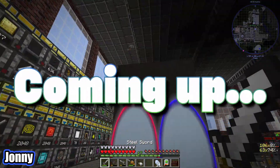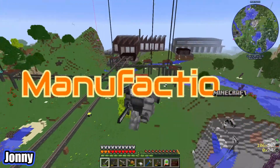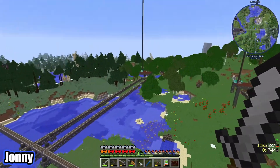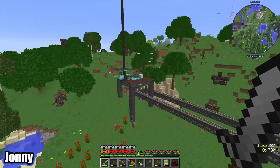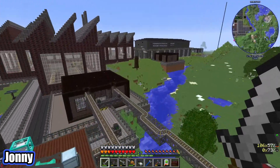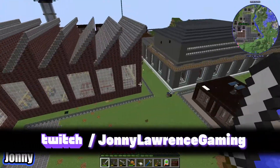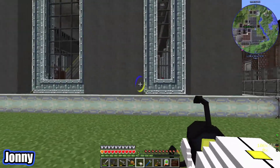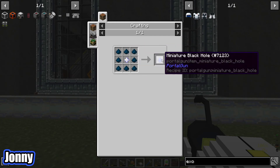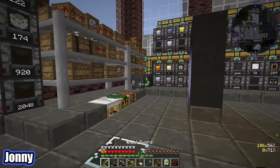Hey guys, Johnny and Lawrence back for another episode of Manufectio. We're out by our railway network because we've done a little bit of expansion — we now have a redstone vein over here and a lapis and coal vein over there. We actually did this on stream, so be sure to check us out on Twitch. The only other noteworthy thing is we made the portal gun — we had some nether stars so we were able to make these miniature black holes and now we can get around with portals.